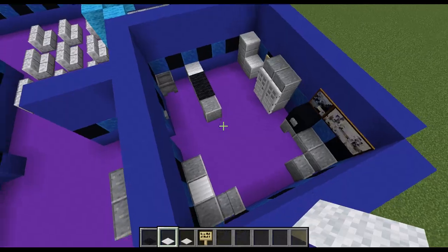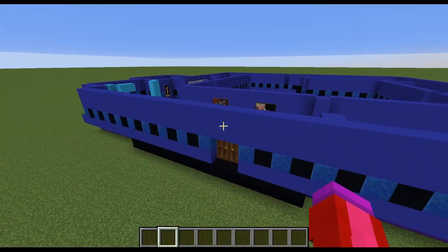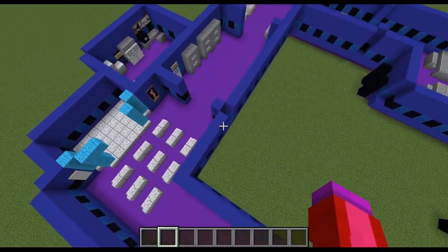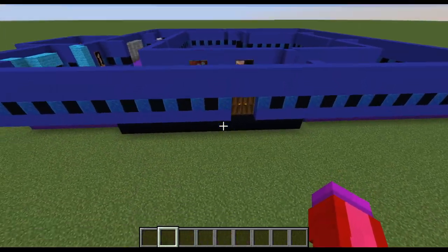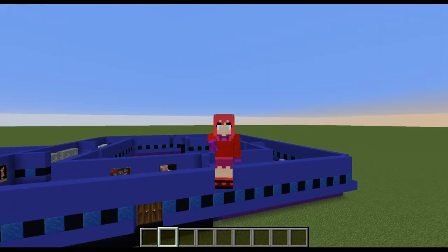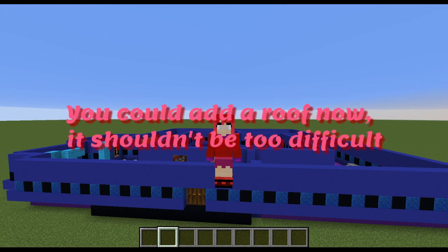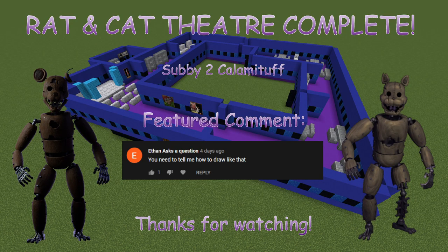And once we've done that, that's going to finish it off. That's going to finish off the Rat and Cat Theatre build. So thanks for tuning in and building this. This was a pretty nice map to make. It was actually the first map I ever made on my own without following a tutorial from someone else. Because I made the Pop Goes map after I made this one — I'm just now making the tutorials. So thank you all for watching. Maybe the next tutorial I'll have up will be the library from Candy's version 2, because I know some people want more Candy's version 2 tutorials and I'm more than happy to do that. I'll see you guys in the next video.